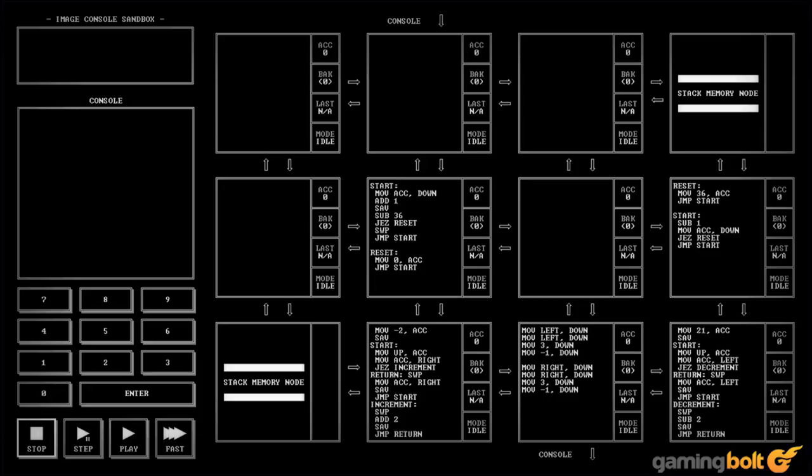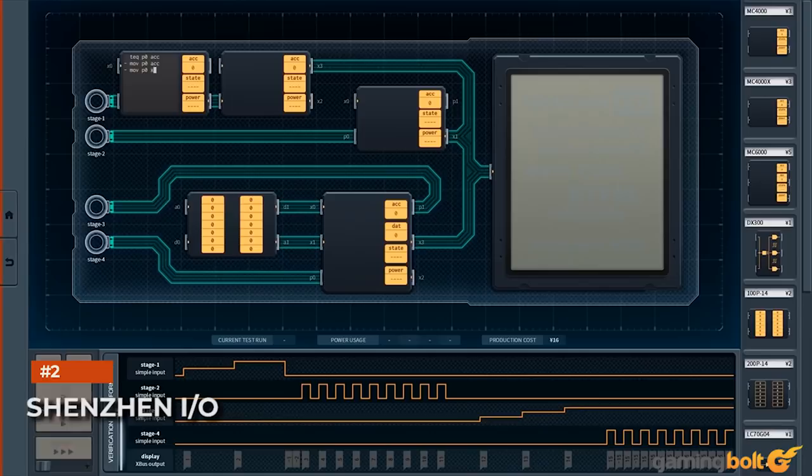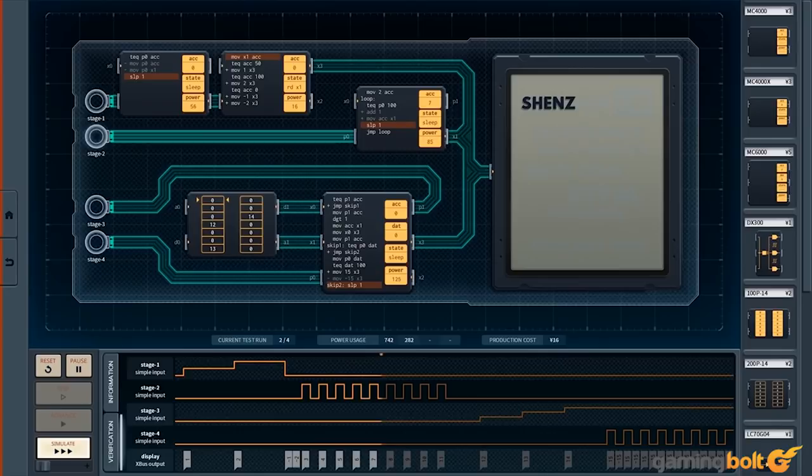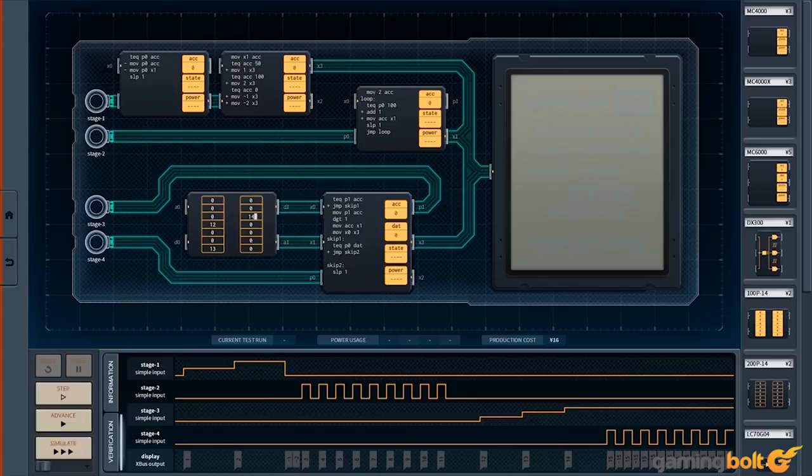Shenzhen I/O. Shenzhen I/O is made by the developer of TIS-100, and at their core, the games share the same DNA. Shenzhen I/O is also a pure yet simplified representation of hacking, more than most games on this list, and it too presents players with problems that are essentially puzzle boxes to be solved through code and circuits. It also adds on some stuff to that framework, seeing you actually build things through these means and thus having to worry about their individual parts as well. Like TIS-100, it's not the most accessible game.